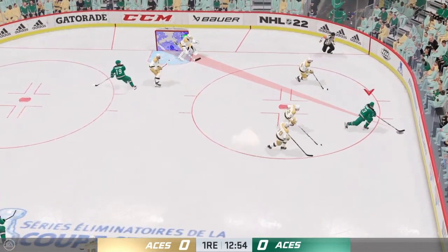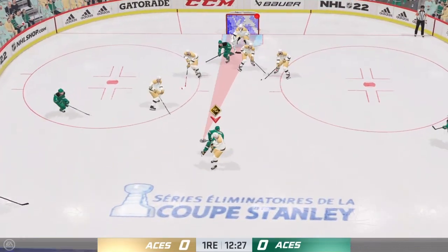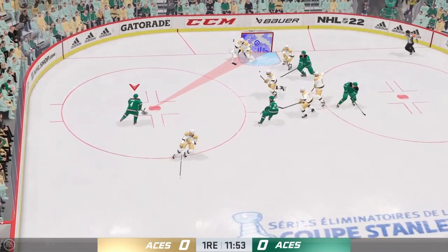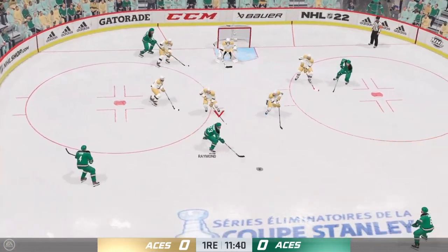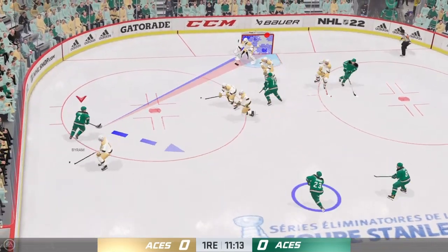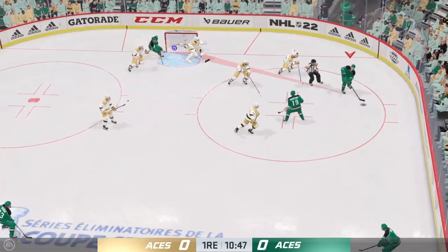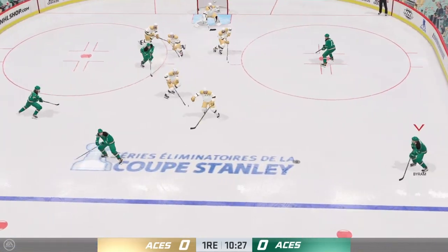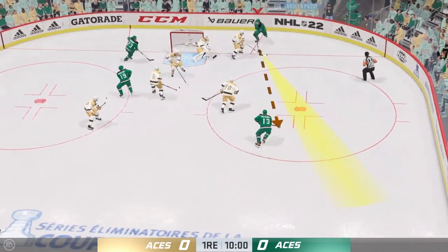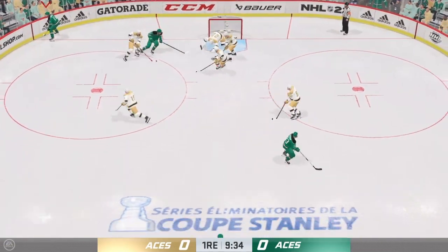Looking to make something happen in the offensive zone. Takes it into the slot and misses over the net. He's got to get that on target — that's a scoring chance and he doesn't even make the goaltender make a save. And he comes up with the save. Byron sliding the puck behind the net, the shift continues. What great pressure — from one point man to another. Off the outside of the iron. That's not going to fool him. There's another stop.